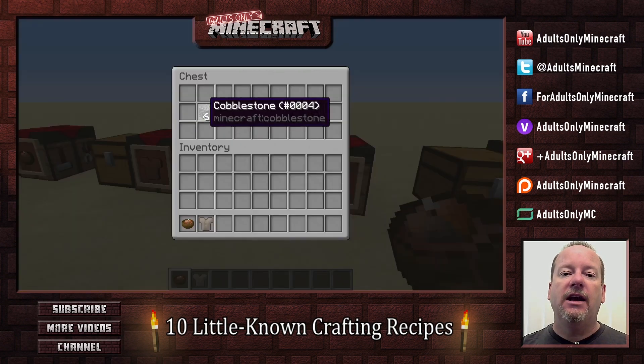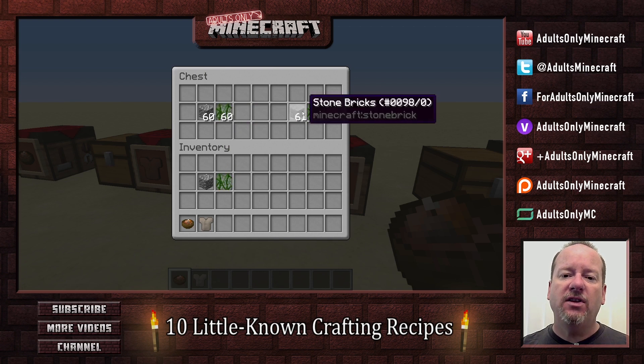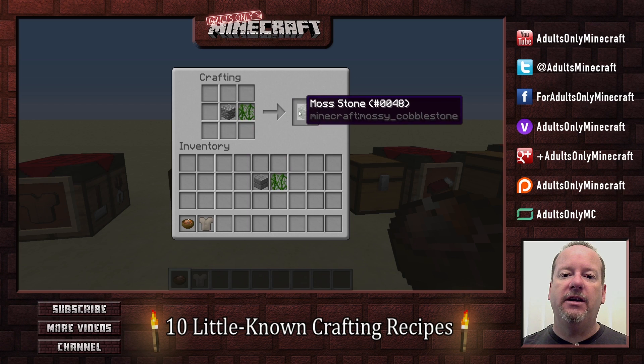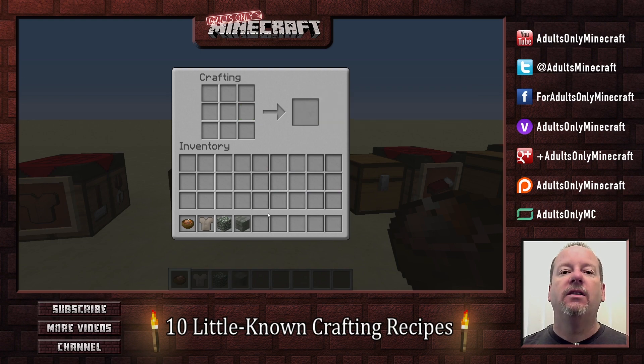The next one is mossy stone and mossy bricks. I used to think you had to go into a dungeon to get these, but that's not the case at all — you can craft them. Throw a little cobblestone with a vine and you get moss stone. Throw some stone bricks with a vine and you get mossy stone bricks. Ta-da!